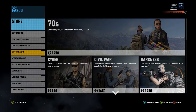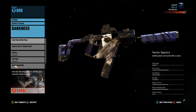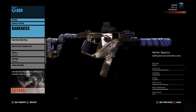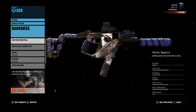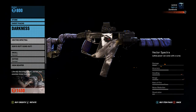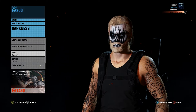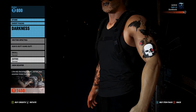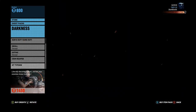I'm going to the Darkness pack now to show that it's worth 1,450 credits, and here's all the stuff you get. This gun, the Vector Spectra, looks pretty cool — it says 'lethal power can come with a curse,' and I'm wondering if it has special abilities like the explosive rounds from the HCI Desert in tier one mode. Going down you'll see a couple other items, including a skull and the gothic tattoo.